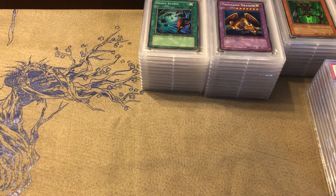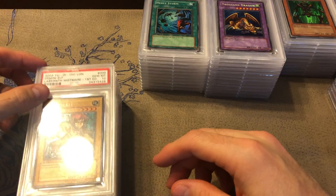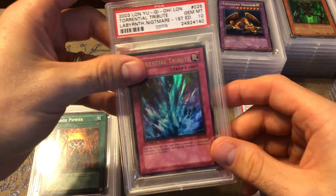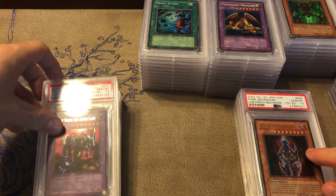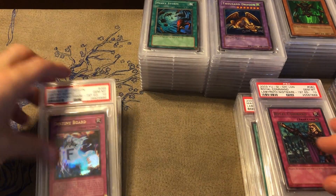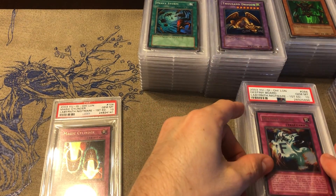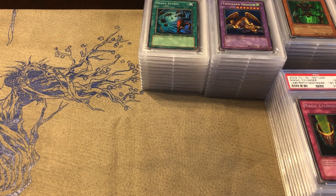Let's move into Labyrinth of Nightmare — one of my favorite sets, but again I didn't try to get all of them, just the ones I really enjoy. So we got Gemini Elf, the Masked Beast — beautiful card — Mask of Restrict, Torrential Tribute, Mage Power — very nostalgic, used that a lot — Dark Necrofear, The Last Warrior from Another Planet, Royal Command, Destiny Board — I'll eventually work on getting the spirit message letters graded — and then Magic Cylinder. That's it for Labyrinth of Nightmare, actually my third favorite set.